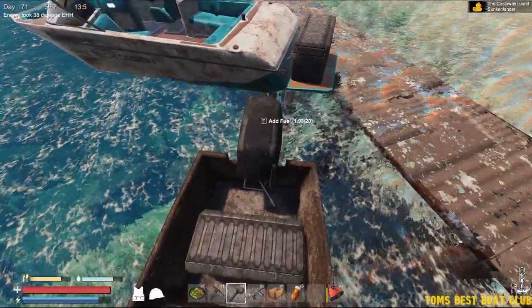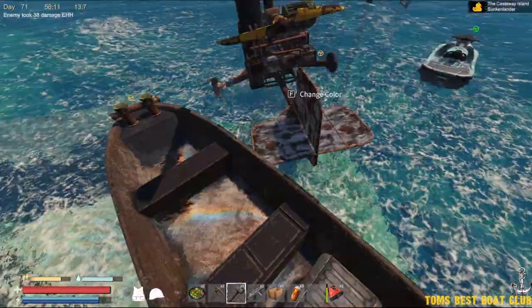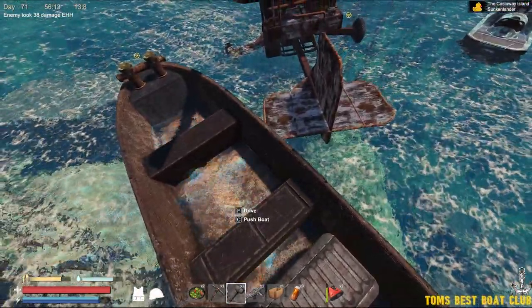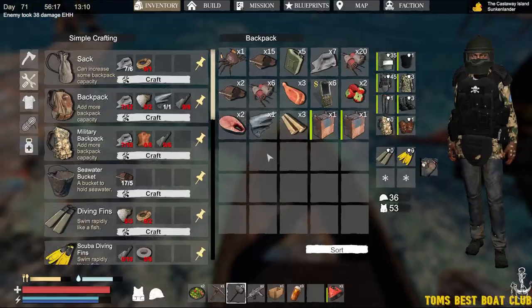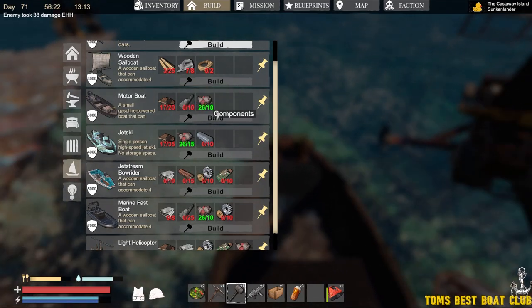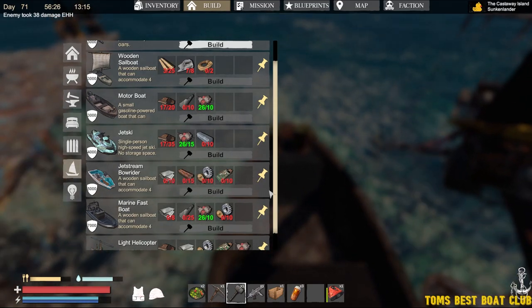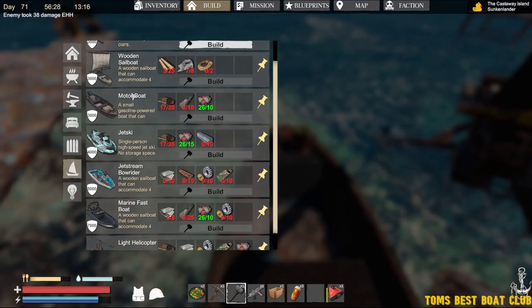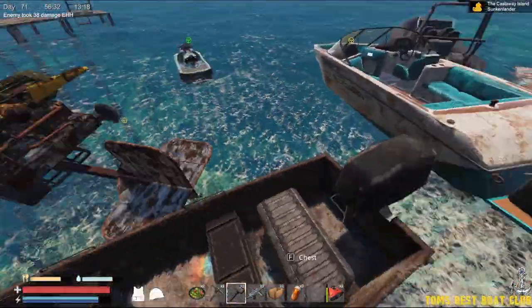Next, we got the motorboat. Now we're getting into the gas part of the area. This is probably the GOAT of them all — probably the first one you're going to build. It's pretty cheap. Just regular stuff you can gather. It doesn't even take iron ingots, doesn't take wood or steel. None of that. Just straight raw material and gas. This is literally the GOAT.